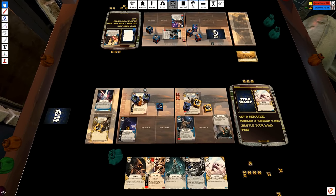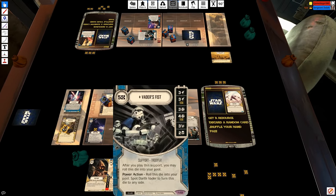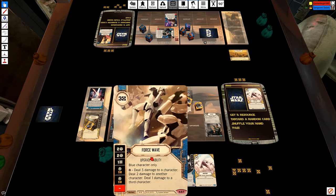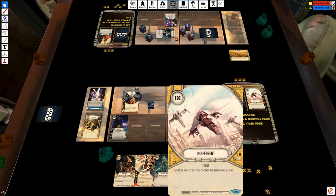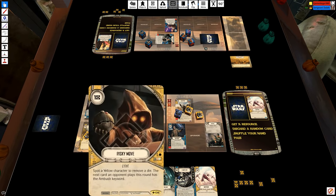Let me draw my last set. Force Wave, Vader's Fist — obviously I don't want to use Force Wave right now. Way of the Light is worthless to me here. Indifference works. Risky Move works.